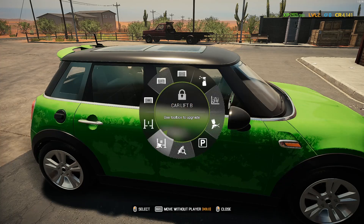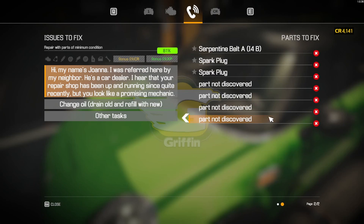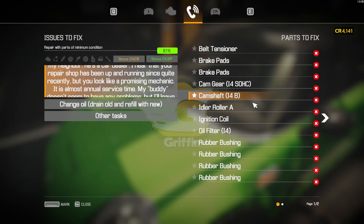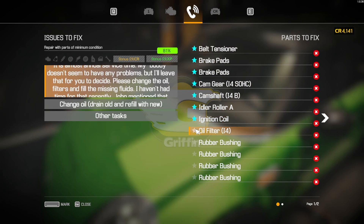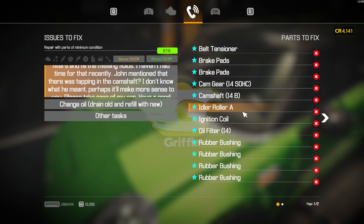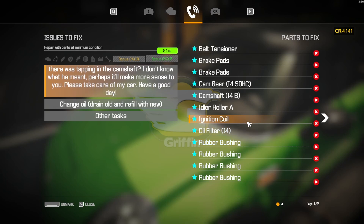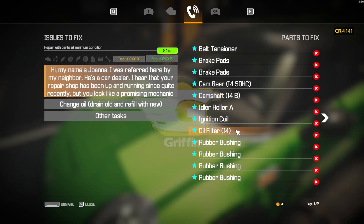Let's finally get Joanne's car inside the shop and move it to car lift A. Holy moly — 'part not discovered.' Let's figure it out one thing at a time. Maybe I can discover parts by just taking the car apart.